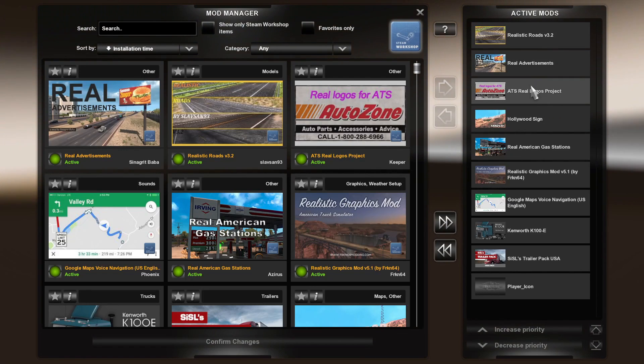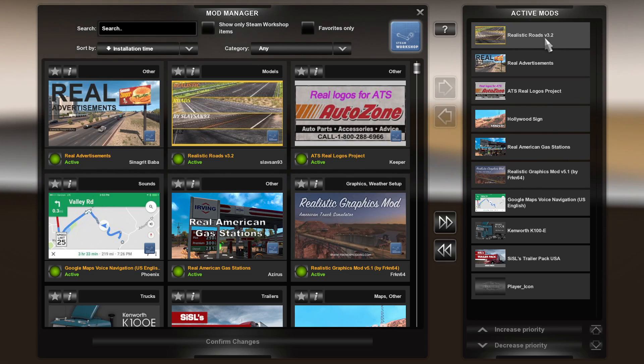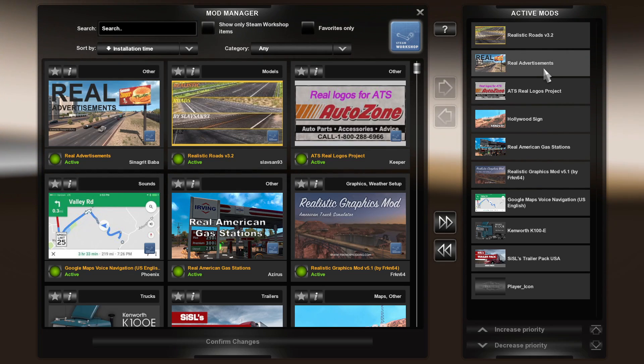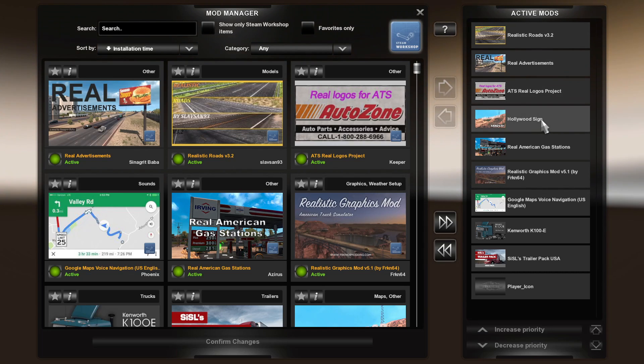Here are the mods I've got active at the moment. We've got Realistic Roads V3.2 — I've just put this in so it'll be interesting to see how it goes today. I've got Real Advertisements, that's a new one for me. And I've updated my ATS Real Logos Project — the Hollywood sign has been in there for quite a while, hopefully it still works.